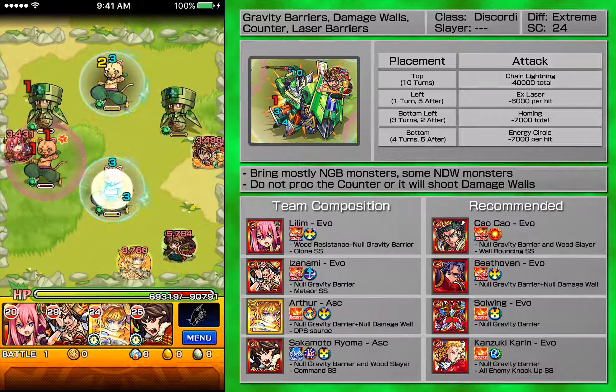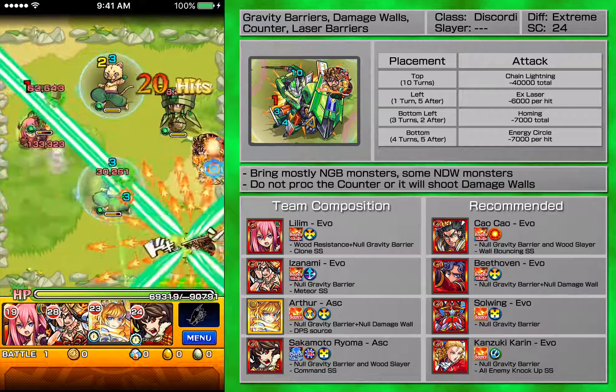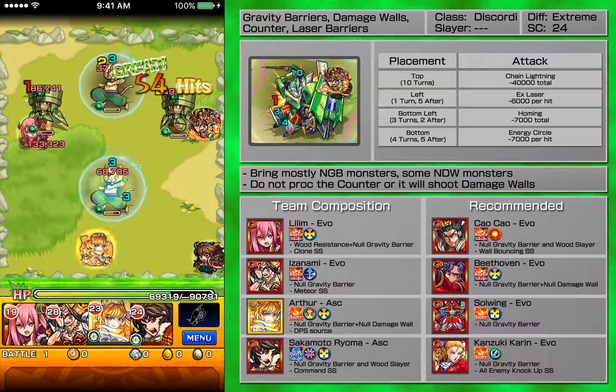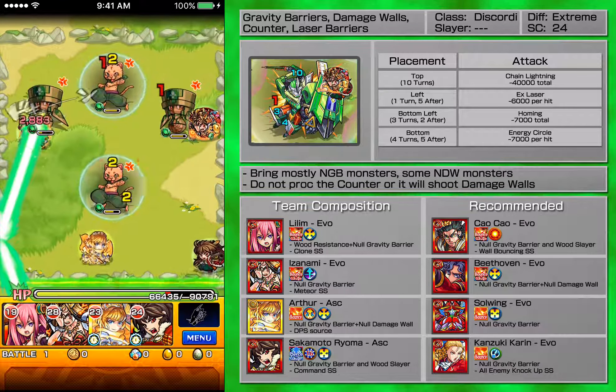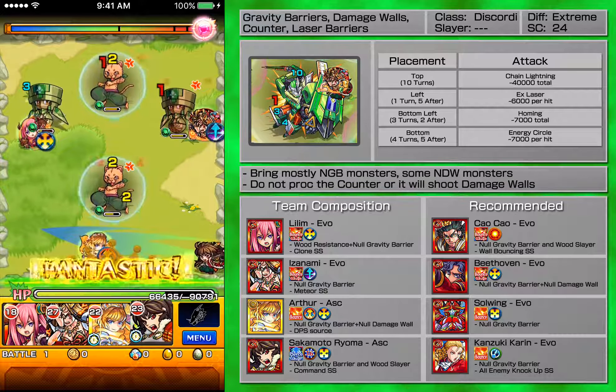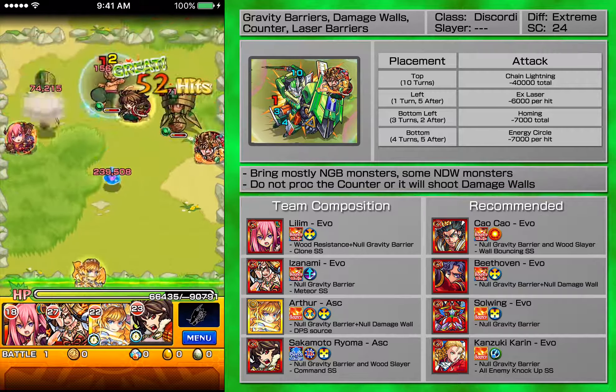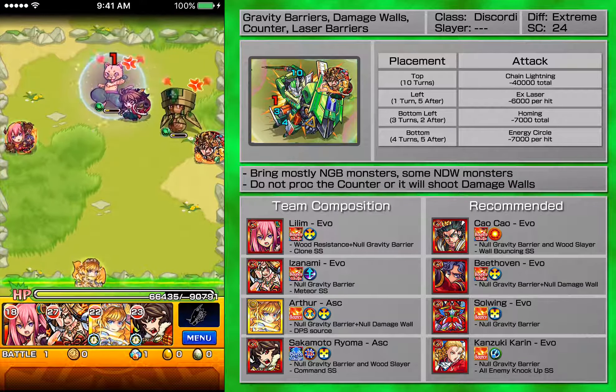If you do have damage wall monsters, you just go all out and do whatever you want — but that's kind of cheating in my opinion. As you can see, the damage wall comes up from the bottom of the cheetah man. I'll explain more in the next phase when there are more of these guys.